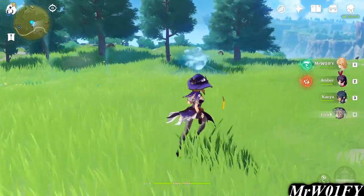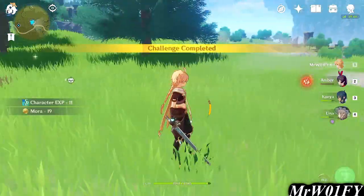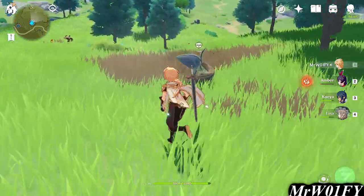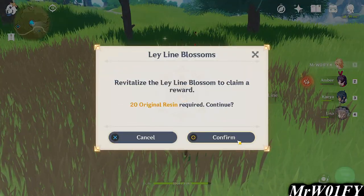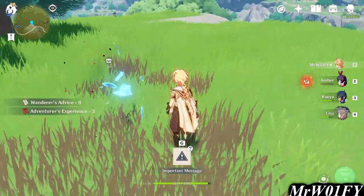Later on, Blossoms of Revelation — although more of an event — will provide you with character XP materials, whereas Blossoms of Wealth provide you with Mora, the game's currency. One thing to note is that collecting the rewards after these fights have finished will cost you Resin, a resource that can be viewed on the map screen and slowly recharges over time. Because of this, it's normally efficient to do some of these bosses requiring Resin at the start of your day, so that you're constantly recharging the resource and min-maxing your resource collection.